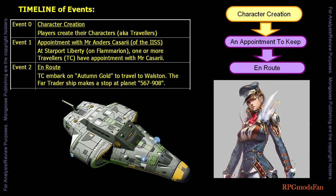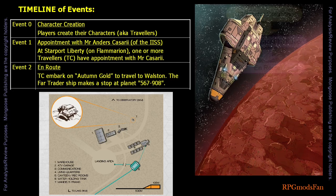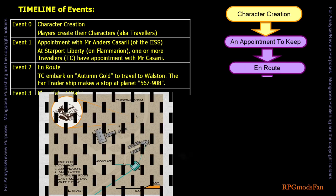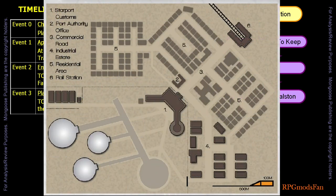After leaving Flammarion, the Autumn Gold makes its first stop at planet 567-908 and will stay there for a day. This dry world has not yet been given an official name. The stopover will be drab, dreary, and depressing. Planet Wollstone is the next destination, where the travellers disembark at Star Town. The travellers were expecting the High and Dry to be berthed at the starport, but are surprised when it is not.